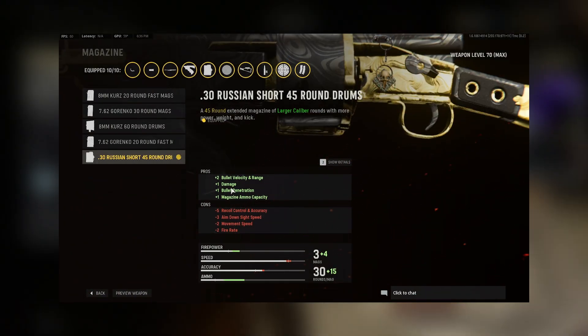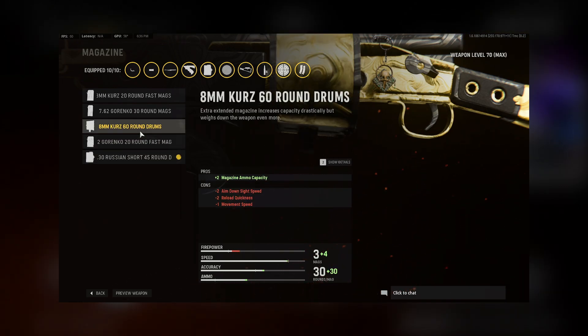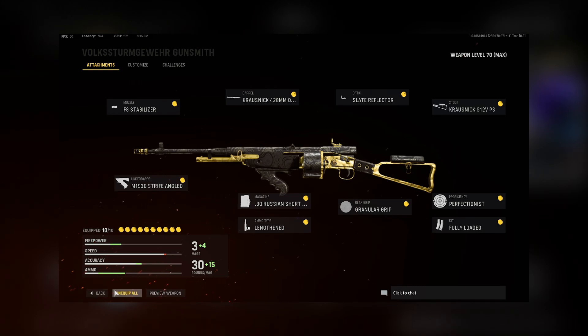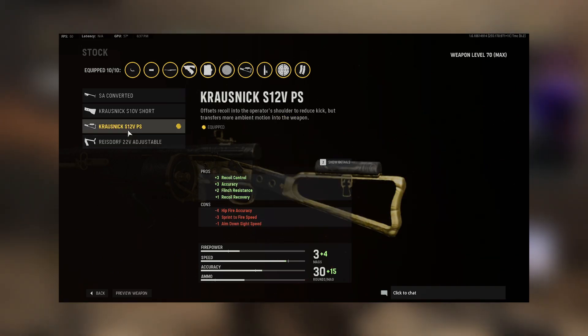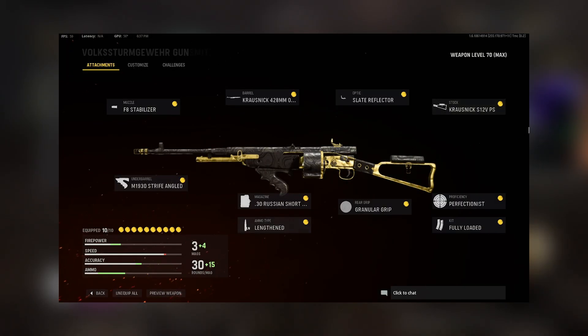For the magazine, you have the 0.3 Russian Short 45 round drum — you actually have to be at a super high level to unlock this one, so my second choice would be the 60 round, just because you get more ammo capacity and more opportunity to kill until you unlock the last one. It's going to give you bullet velocity, range, damage, penetration, and magazine ammo capacity. I ended up substituting the 45 round drum with the Krosnick S12 PS stock because it basically bridges the gap between that mag's recoil. The Krosnick S12 BPS stock is going to help with recoil, accuracy, flinch resistance, and recoil recovery — that was what I found to be the best one.